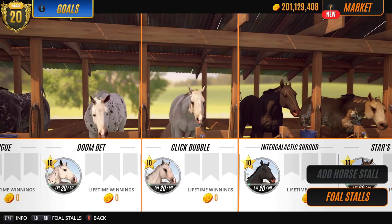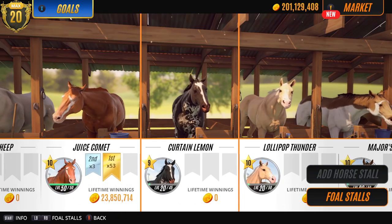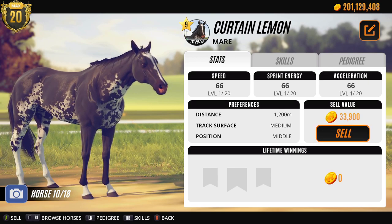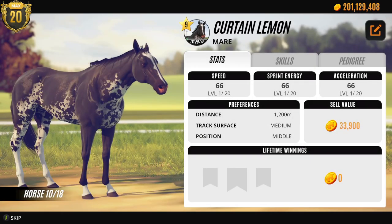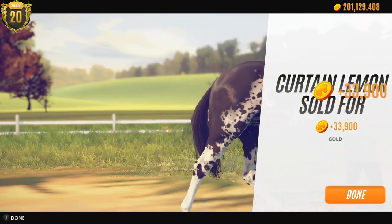Stars 3, you're staying. Your mother Lemon - it's been great knowing you. We've been through some good times and some bad times, but thank you very much for giving me a very sweet foal. I will look after her. Thank you very much. You can now go on to your new owner and have a good life wherever you go. Bye Lemon, bye bye bye.